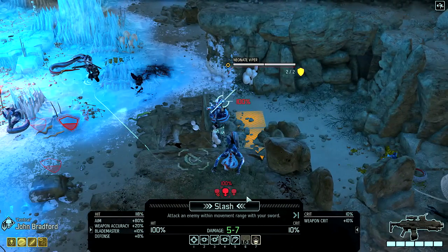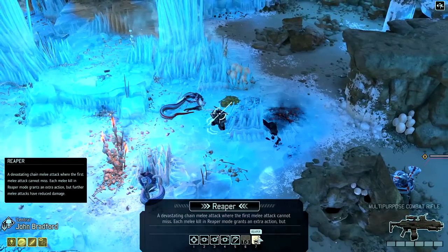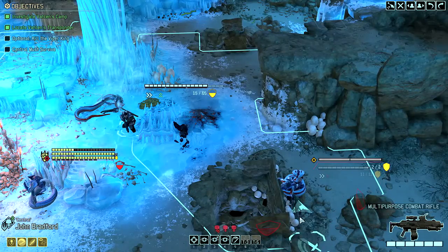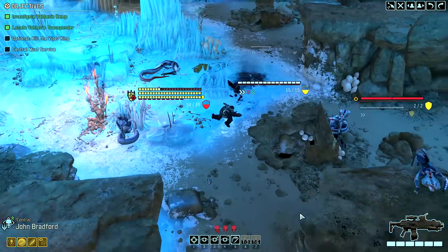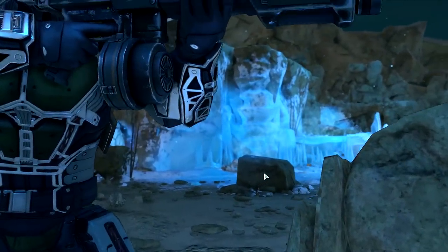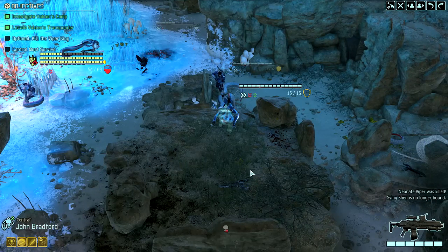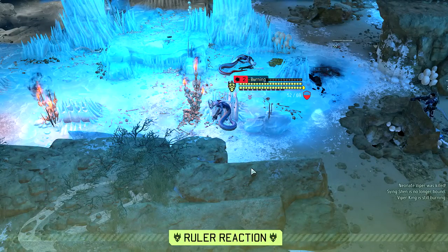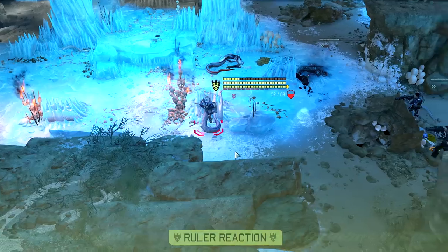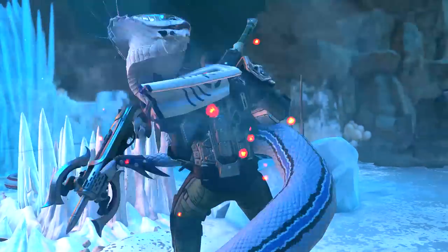One area where he differs from normal Vipers is in his Breath Weapon. Rather than poison, he spits a frost cloud that freezes any soldier caught in the blast for two turns, leaving them unable to do anything at all during that time. In my encounters with him, he's tended to favor these abilities over a straightforward attack, but when the mood strikes him, he will shoot at you with a bolt caster that deals four to six damage.